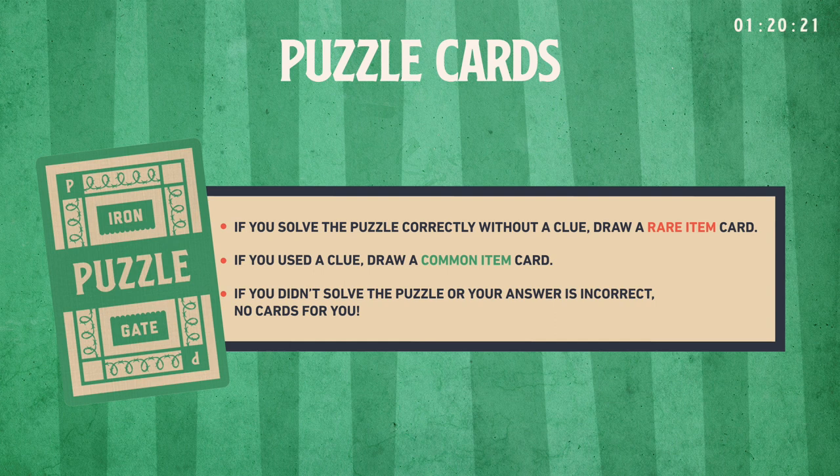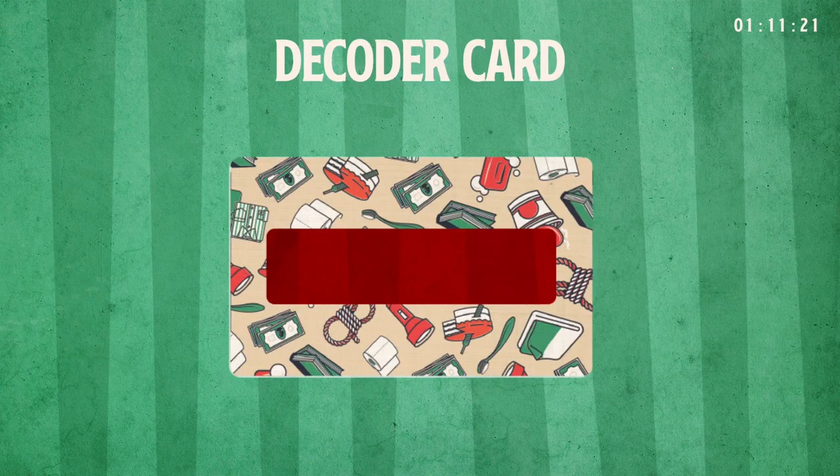Puzzles range from identifying common phrases to more challenging riddles and ciphers. There's something for everybody, so don't get too discouraged if you have trouble with your first couple of puzzles. Decoder card: use the decoder's window to reveal the hidden clues and answers on your puzzle cards.